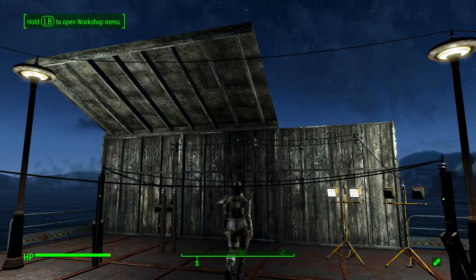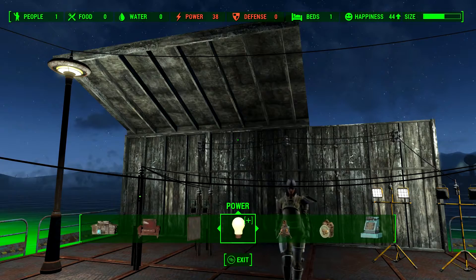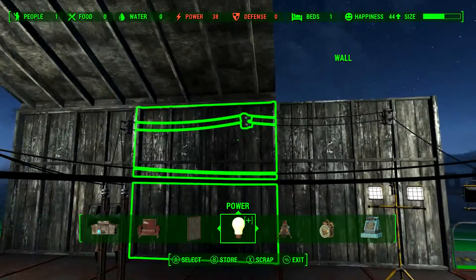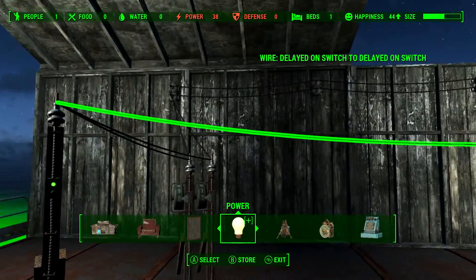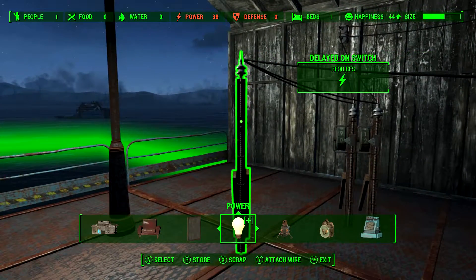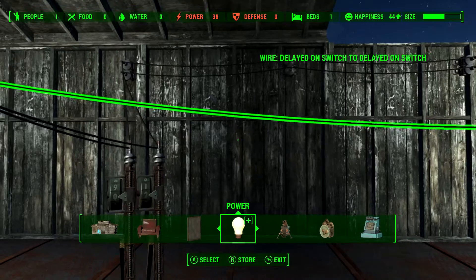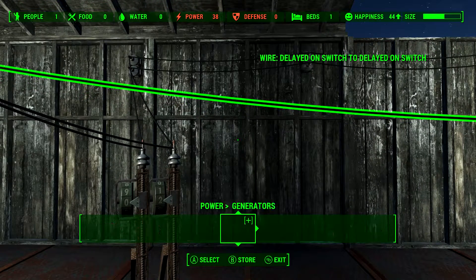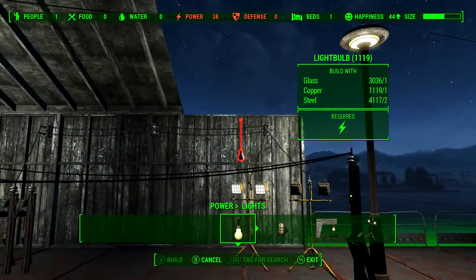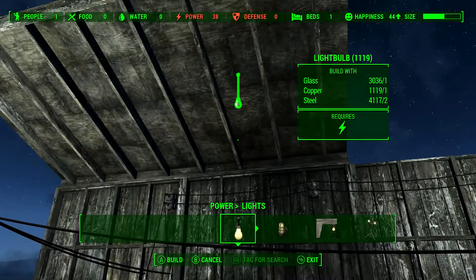For a practical demonstration of what this can look like in a settlement — Murkwater construction — I had a very small set of generators and I was running a lot of water purifiers. So I was able to, from a switch at any guard station in the settlement, turn off all of the purifiers and turn on all the turrets. We can easily control things that are connected by wires.